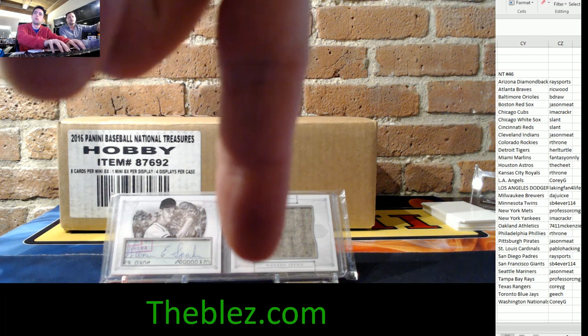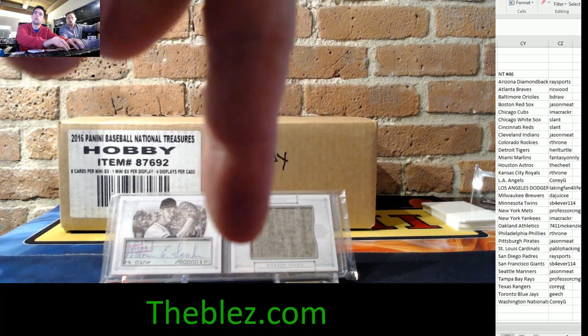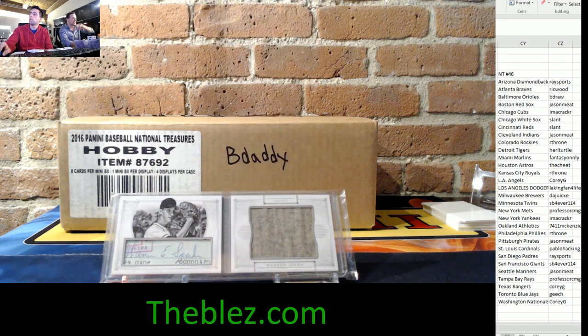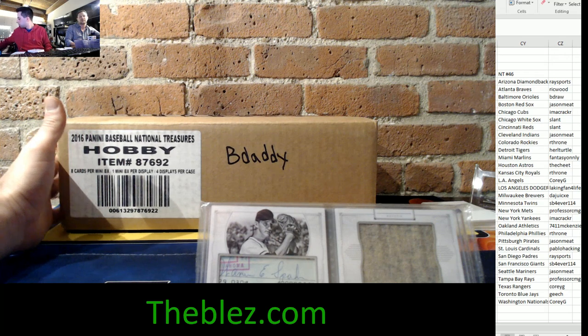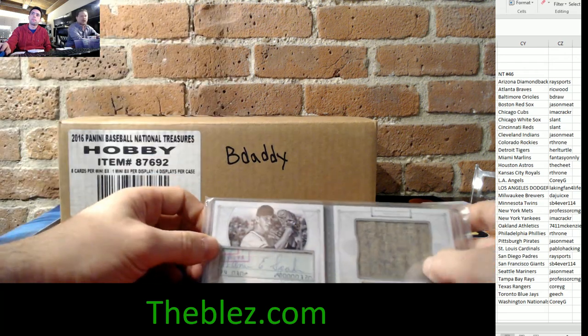The code was Bleds 15, but we're changing it — there's going to be a new code and you'll contact the manager for it. It'll give you 15% off the first two times you use it. We have lots and lots of bounties, but there were two cases in the break. The majority of people chose to break the case labeled BDaddy, and we have lots and lots of bounties in this case.